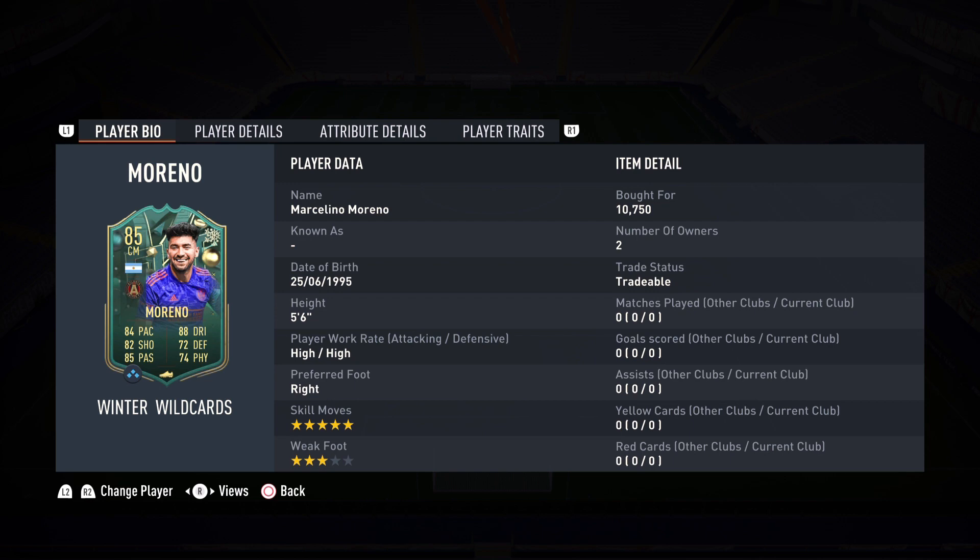Hello everybody, welcome back to the channel and to a brand new FIFA 23 video. This is Leo here bringing you another special player review — another Winter Wildcards team to review. We turn the page to the MLS, to Argentina, and to this insane cheap beast known as Marcelino Moreno. I do not know him, but I saw an Argentinian flag on team number two. And you know we gotta review him after they won the World Cup — I had to take a couple days off to celebrate, and yeah, that's why we are back in full force.